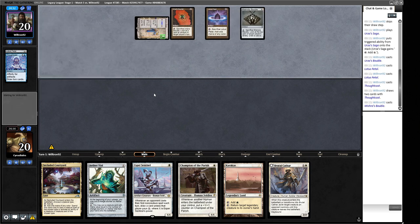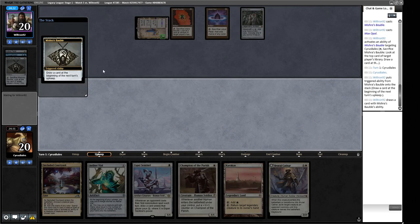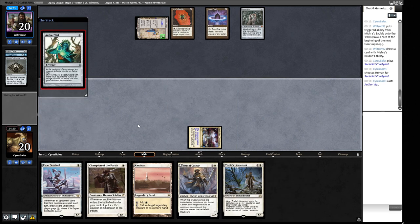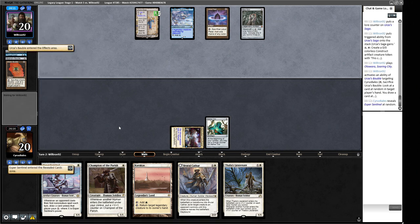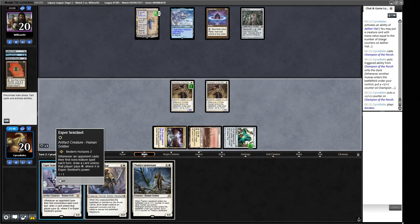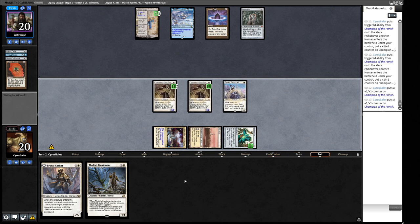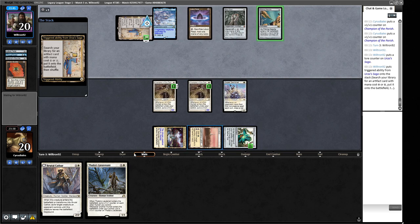We play Cavern naming Human and put out Aether Vial. They play Otawara — our opponent's going to make a creature much bigger than anything in our deck and probably Pithing Needle our Aether Vial soon. We Vial in Champion of the Parish and Esper Sentinel. On turn two we've made six power. We have a removal spell for a Saga token, though they didn't make one on their previous turn. Pithing Needle names Aether Vial as expected. The 8-Cast deck isn't known for having removal.